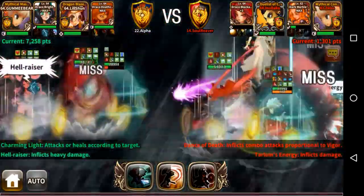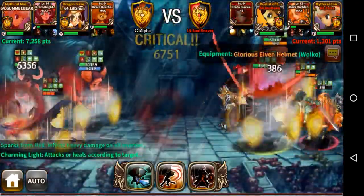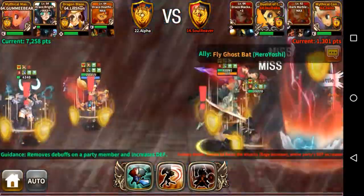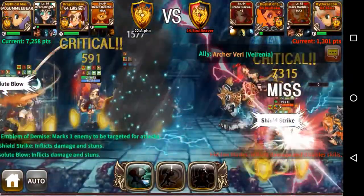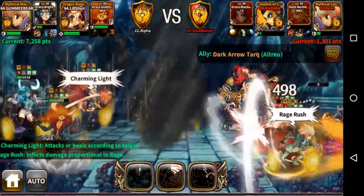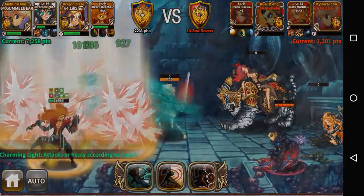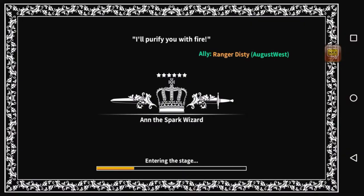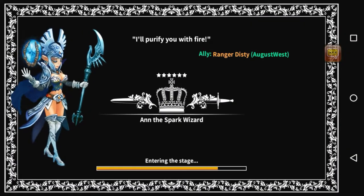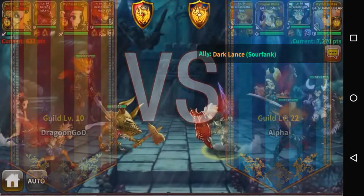As you can see, we're destroying the other team on our first battle. Draco Deathcrown is not very well geared right now — she's still working on getting orange and red mythical equipment for Deathcrown. Right now Deathcrown has an S-grade weapon plus max, and even then it's doing a lot of damage. Deathcrown's role is actually a tank, not so much DPS, and he's doing a very good job tanking in these battles.